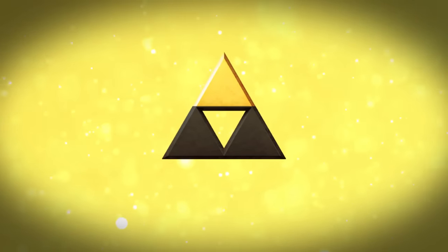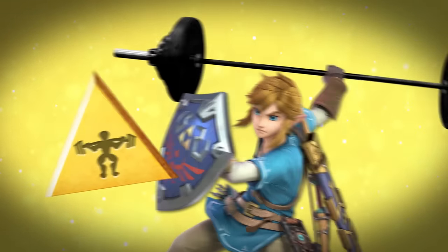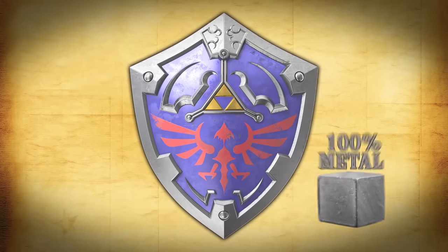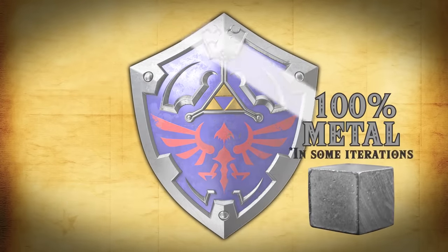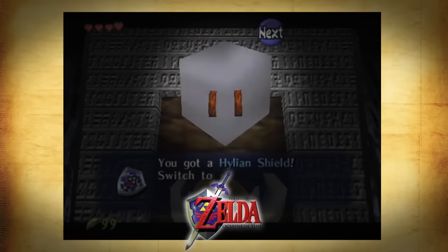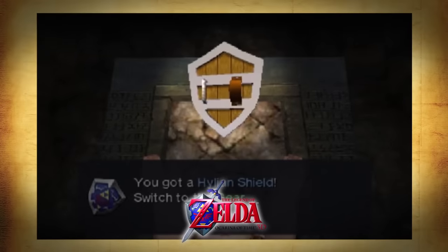Who needs the Triforce of Power when he's already got himself the Triforce of Powerlifting? And it all starts with Link's most basic item, the Hylian Shield. Link's Hylian Shield is made entirely of metal — at least in some iterations it is. In the original Ocarina of Time, you could see, based on the back of the shield, that the thing was metal throughout. Interestingly enough, this was changed in Ocarina of Time 3D, where parts of it were suddenly changed to be made out of wood.